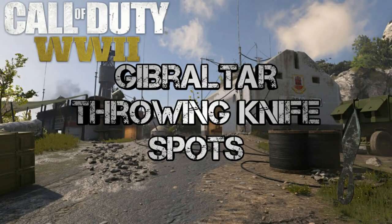What's going on everyone, it's Jedi here bringing you throwing knife spots for the map Gibraltar on Call of Duty World War 2. In case you're tuning into my spot videos for the first time, you will need the Expeditionary Division equipped on your class, and it needs to be leveled up to at least level 3 so that you can have the strong arm effect on your throwing knives.